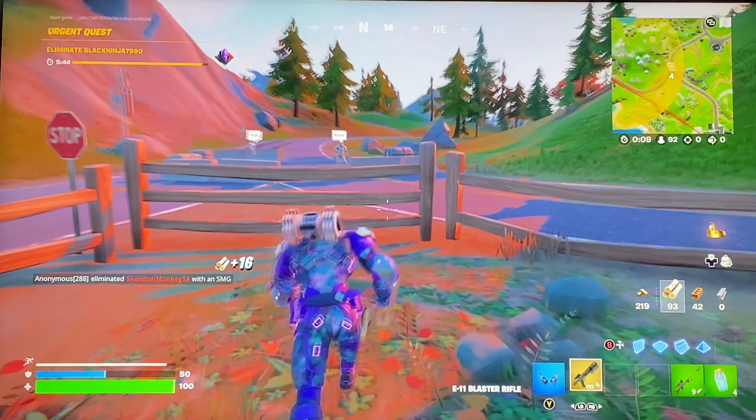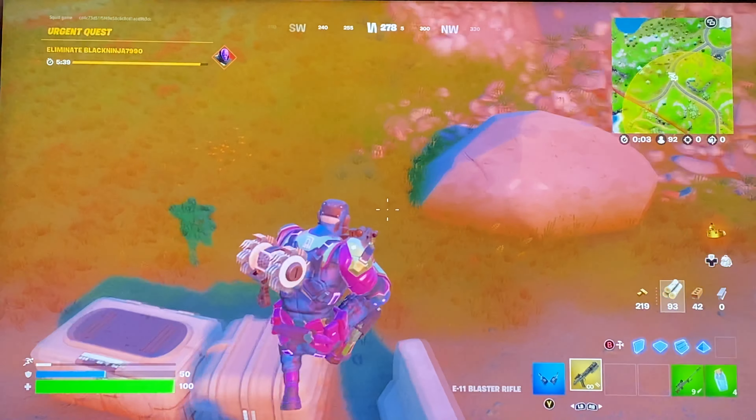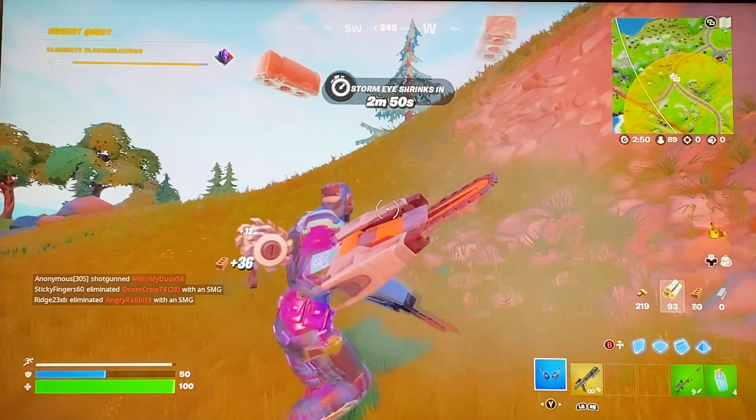They're sold by stormtroopers around the map. I tried making one other video about this — I forgot where they spawned in. They spawned in three different locations. As you can see there are May the 4th Challenges. They spawn in three locations: over there, over here, and over here. Then there's a challenge to survive storm phases while carrying a lightsaber.